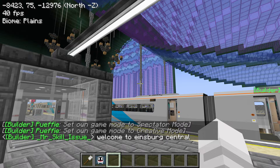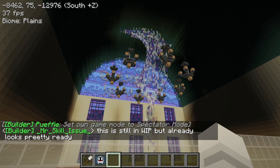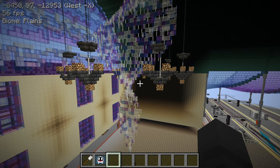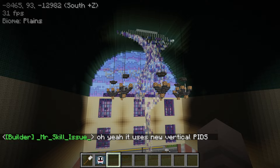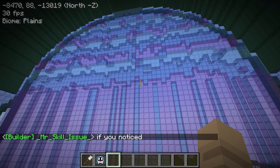Einsberg Central is the terminus of this high-speed line as we saw on the system map. Let's take a look at the decoration — this is really impressive. Look at that chandelier — it's shaped like... it's just an artwork. I can't tell what it is, but it looks really good. If this is designed after something, let me know. Look at this wavy roof with the different colored stained glass. Wow, I can never imagine doing something like this — my WorldEdit skills aren't that great.